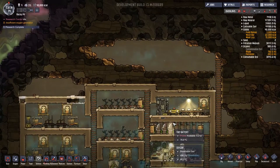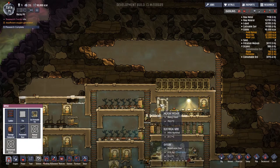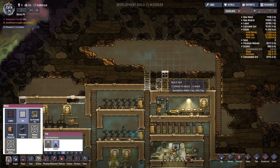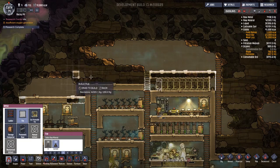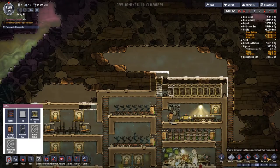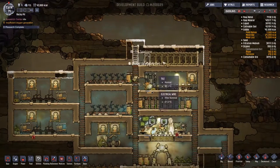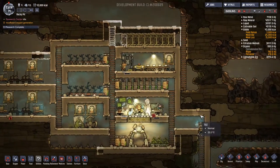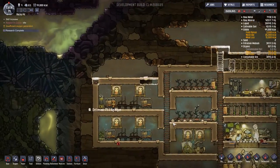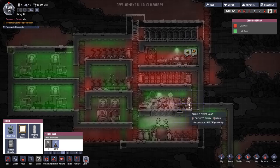I suppose we're going to have to think about making another storage area. I'll put storage all along here, then deconstruct the old one and get a ladder carrying on up. We don't want to expand massively. Let's set digging at priority seven. I've just noticed we've got a Bristle Blossom here - I'm going to dig that up and the next one too, because they go into the flower vases which help with decor.